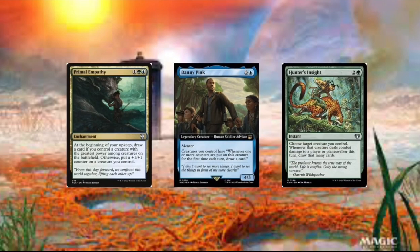Then we got Hunter's Insight. This card's really good because we can draw so many cards whenever our commander deals combat damage. And because our commander is so big, we deal so much combat damage — we draw maybe 20 or if we just one-shot kill them, 40 cards.